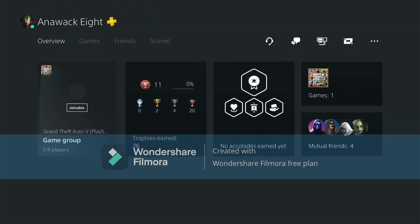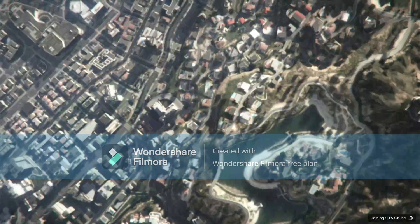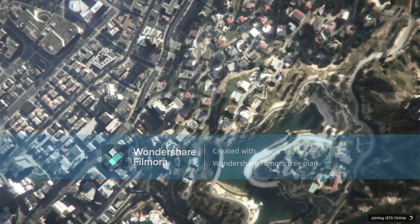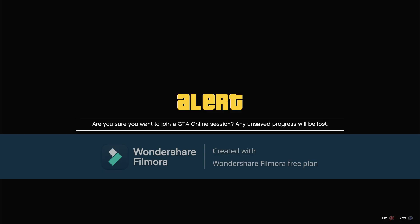Now when you click join, right after you click join hold the PlayStation button, then click back on GTA. Now when this next alert pops up, don't accept it — it'll go away on its own.